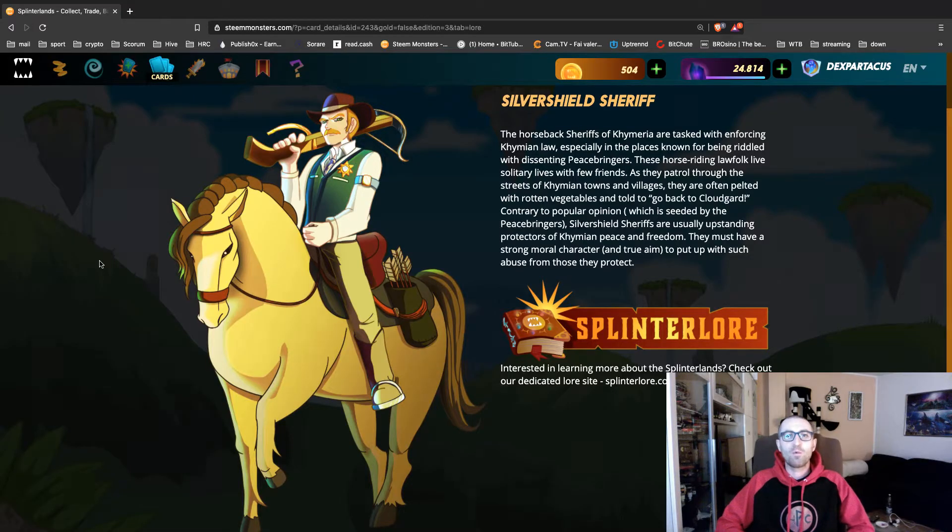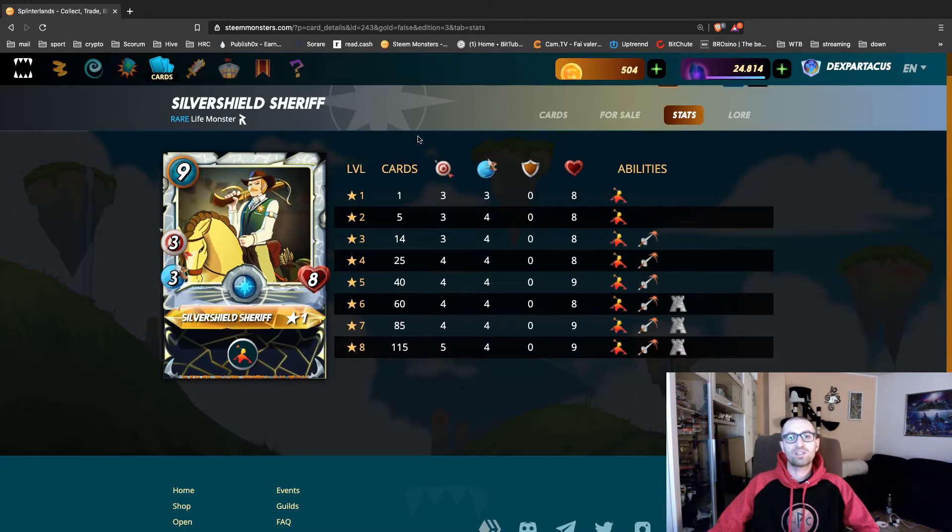Hey Splinterlanders, welcome back! This week the new challenge in Splinterlands features the Silver Shield Sheriff — a ranged card with 3 ranged attack, 3 speed, 0 shield, 8 health. Its ability is Snipe, which targets enemy monsters with ranged, magic, or no attack that are not in the first position. Really good!